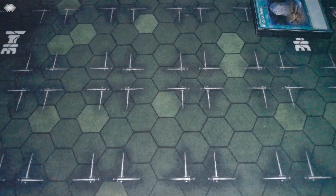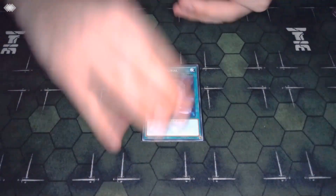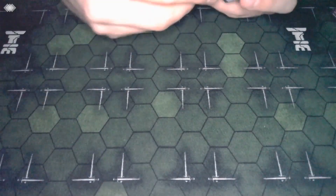One thing to note: I am not playing Allure of Darkness in this deck. Mainly it's just a space issue - I really had a lot of cards I wanted to play and Allure ended up being one that seemed extra. It's a nice consistency card, but we have other cards filling that role that we'll get to. One copy of Foolish Burial is absolutely phenomenal in this deck - just getting you a Nightmare dump, Gizmek, whatever you need.